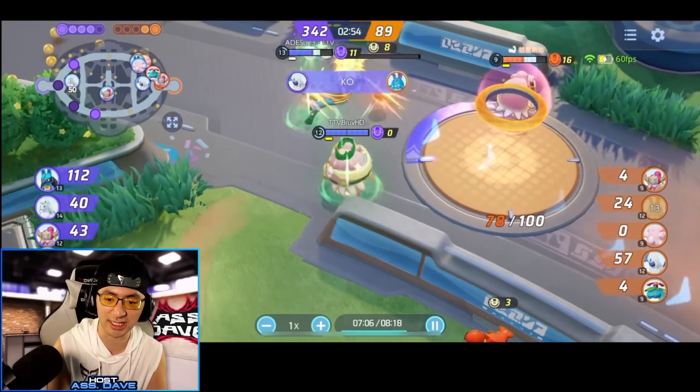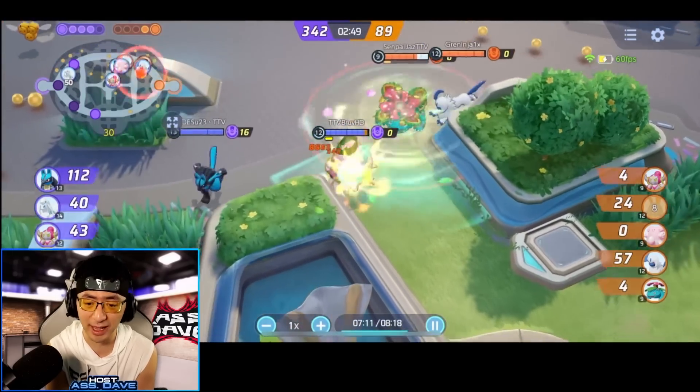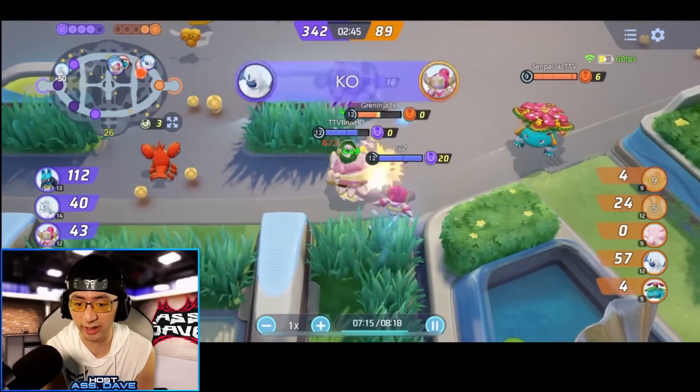Bruv does get 22 points scored on the top side — beautifully done. This is going to help him get the Unite back. We have a Zapdos fight in 50 seconds.